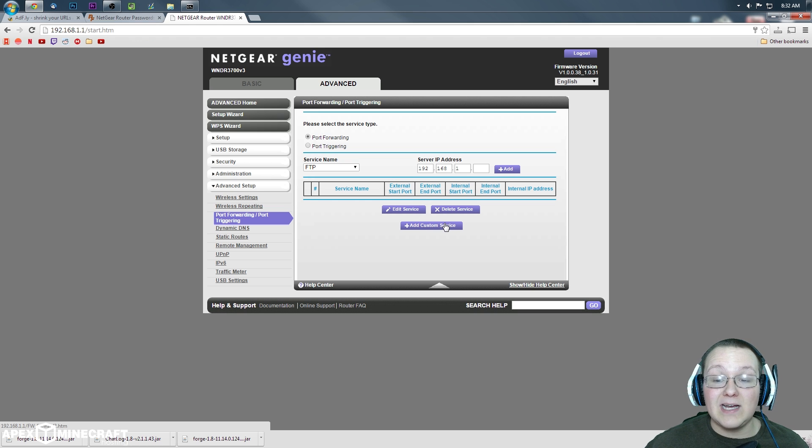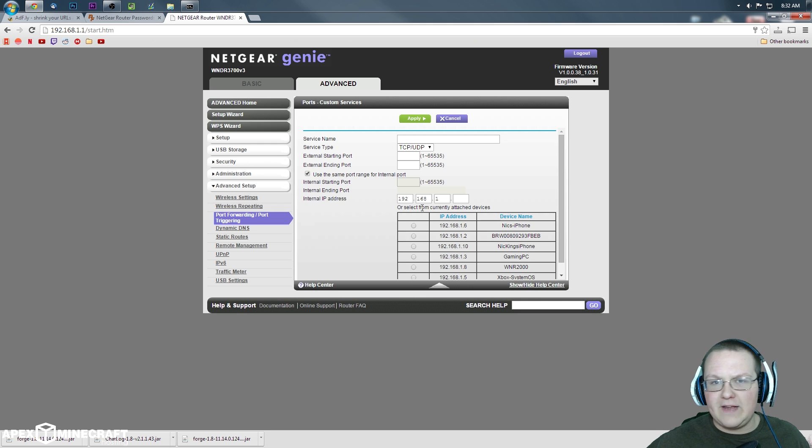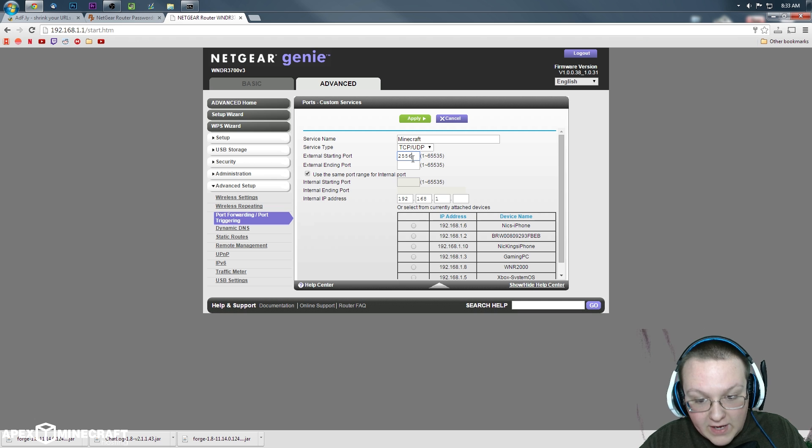Once you've found port forwarding, add a custom service. We can name the service 'Minecraft'. Make sure this is set to TCP/UDP. If you can only choose one option, add it twice — once for UDP, once for TCP — everything exactly the same except for that. You should have them both combined. For the port, enter 25565.